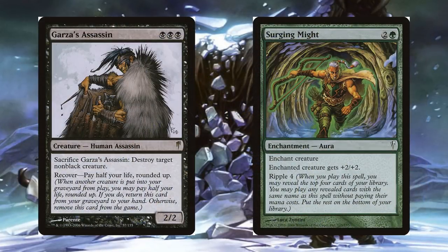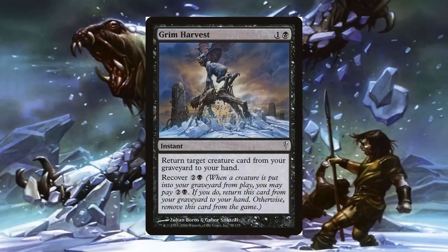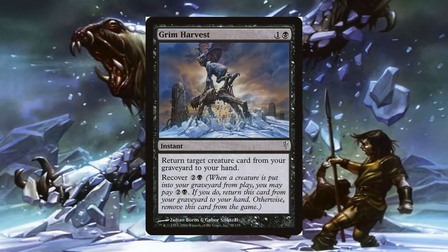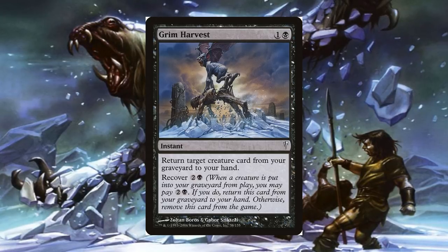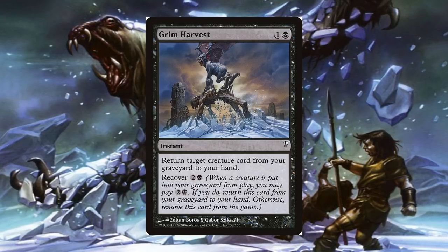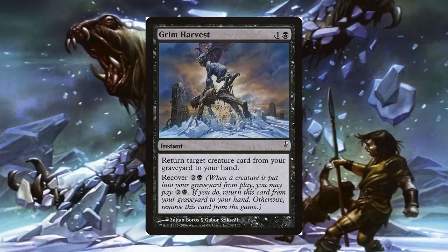ColdSnap also had two new mechanics being introduced within the set: Recover and Ripple. Recover allows the player to return cards with the keyword ability to their hand by paying the recover cost when a creature goes into their graveyard from play. However, if they do not pay the recover cost, then the card is instead removed from the game. An example of this can be seen on the black instant card, Grim Harvest.